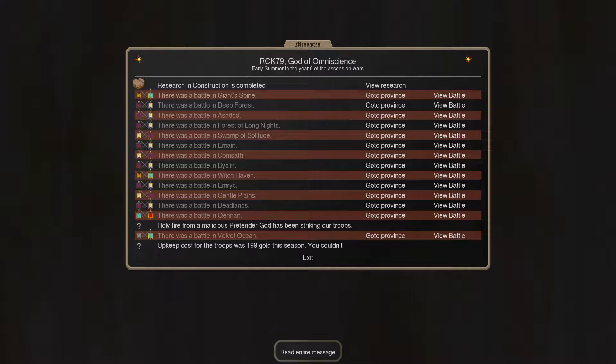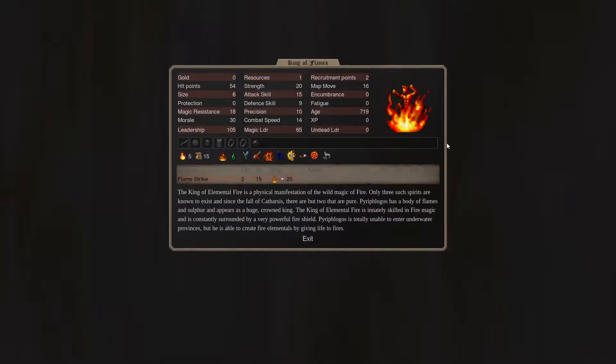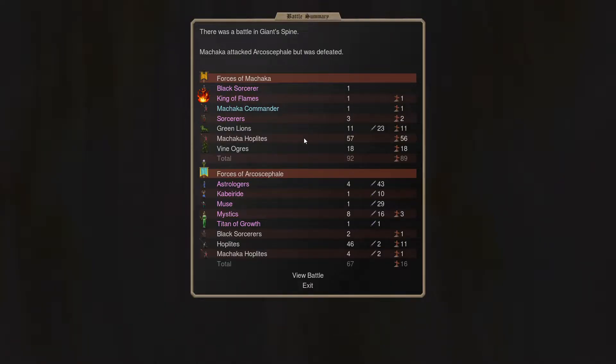Let's go ahead and jump in and get these two turns checked out. We see two battles here between Machaca and Arcos of Folly, so they are continuing with their war. We do see Machaca losing a King of Flames - very unfortunate for him. These are 50 gem mages he had to summon, so that is a pretty big loss. Two sorcerers at 200 gold apiece, but it's really that King of Flames which is the big loss. We still see Arcos using the Titan of Growth with a much smaller force than normal.